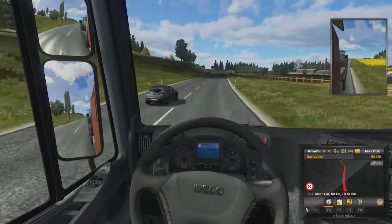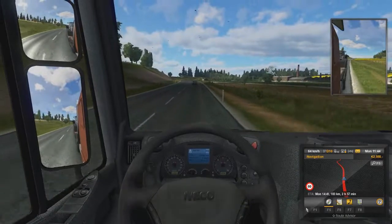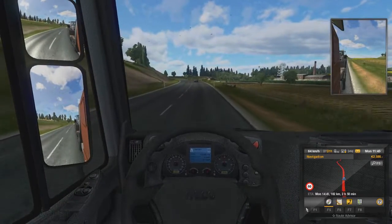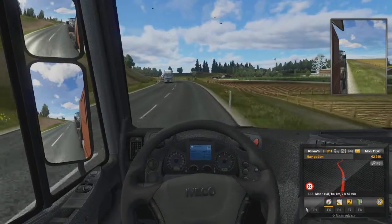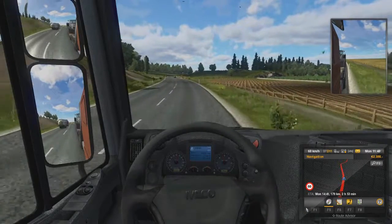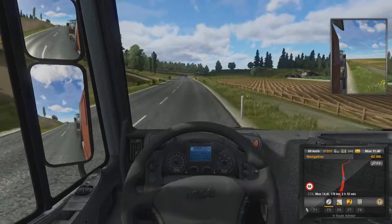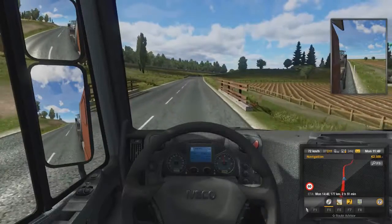We've got a guy overtaking us. You can see down on the speedo - this truck has done 110,000 km, so this is definitely a worked truck. Now the game does have an option for cruise control, however I like speeding so I'm going to just manually control that.